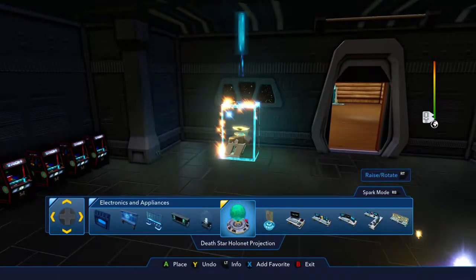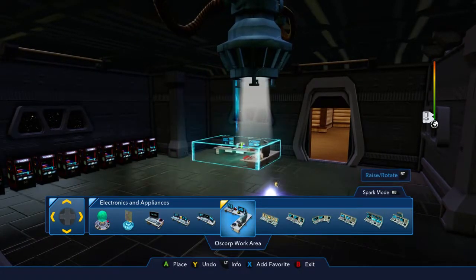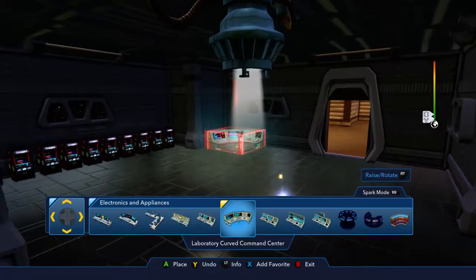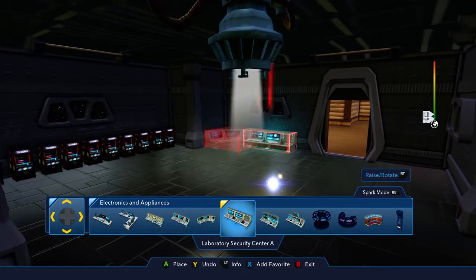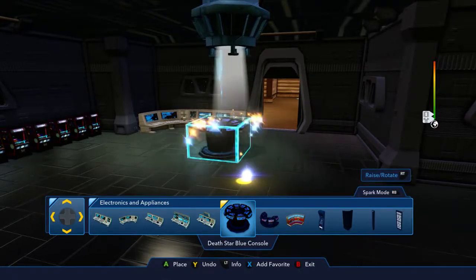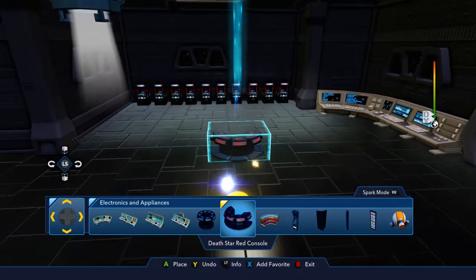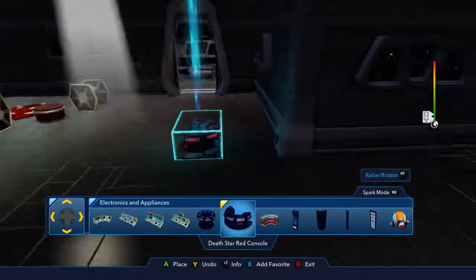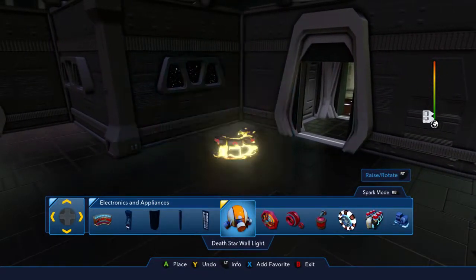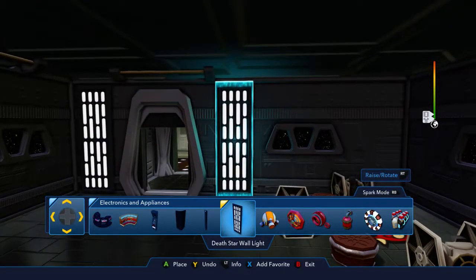Even Darth Vader gets bored sometimes. So now we've gotta get the whole control center deal going on. I feel like there is indeed a curved screen thing - yeah, that's what I'm looking for. It has Oscorp on it, but you know, minor details. Oh, there we go - laboratory, right. We'll have that right there and continue it on this side. And then we have to have Death Star stuff. I saw something really cool - the Death Star Holonet projection. I think I'm gonna put that right here.